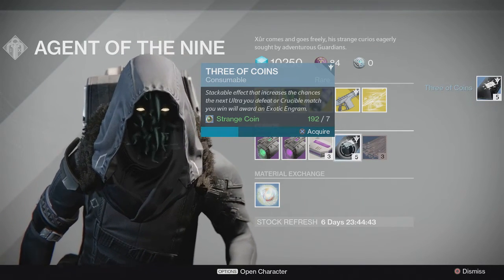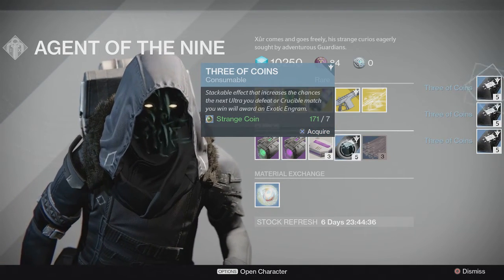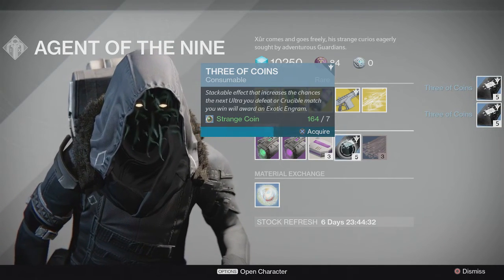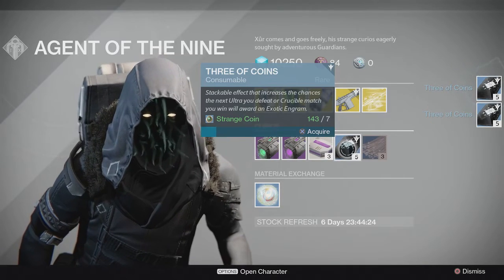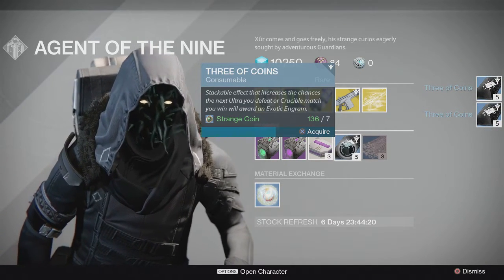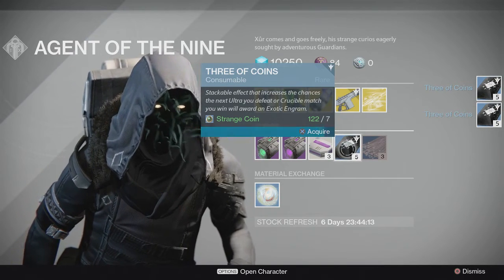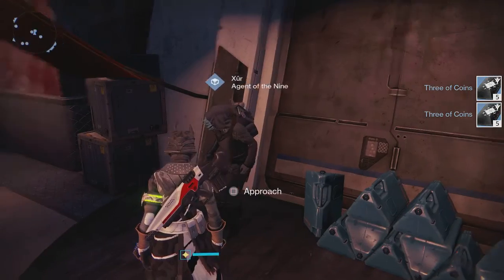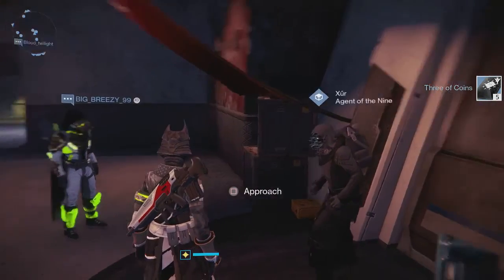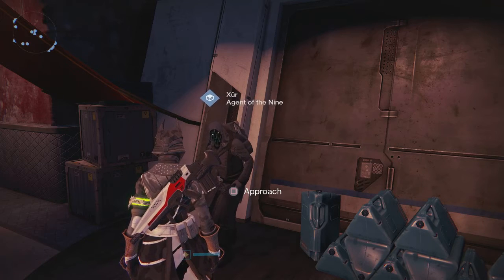Buy as many Three of Coins as you can - go play a bunch of PvP. Also if you like sparrow racing, use one every time you enter a race. That's going to do it! Thank you guys for tuning in, I hope this has been helpful. Hope you get something good from the Three of Coins since nothing else is particularly great this week. I'll be working on some more weapon reviews in the near future - just got the Seros PDX-45 review out there, check that one out. Leave a like if you liked it, dislike if you didn't, subscribe for more Destiny content, and I will see you guys later!